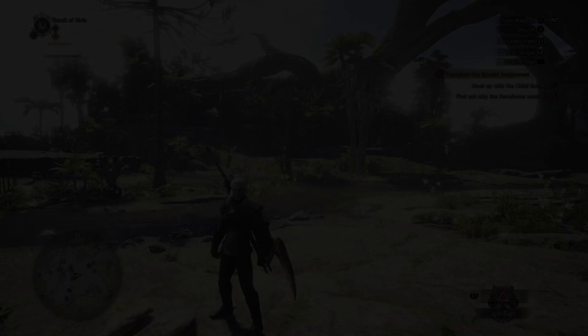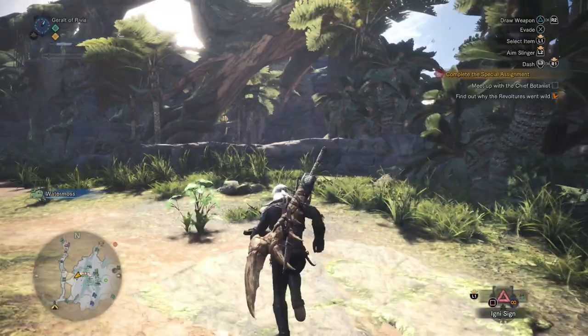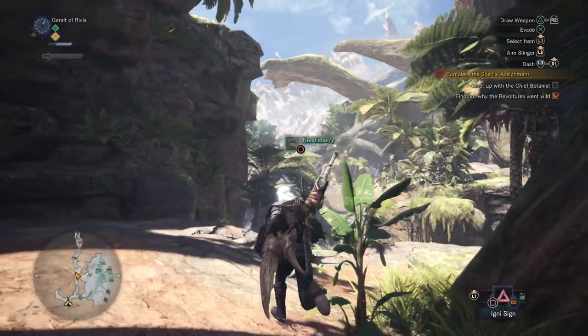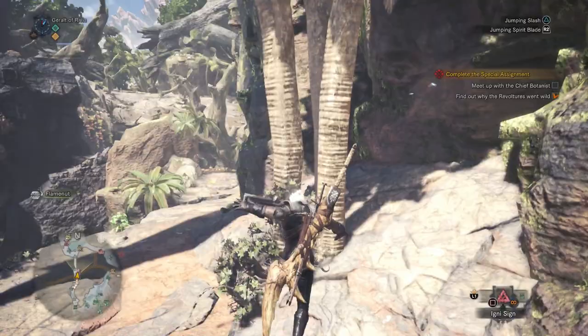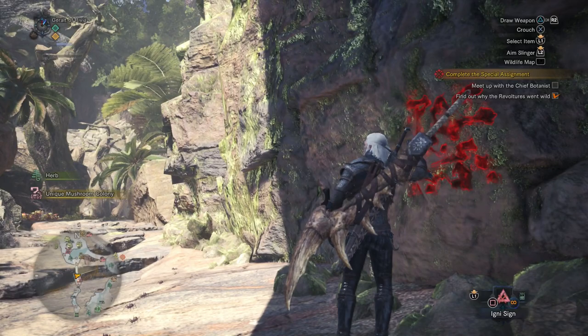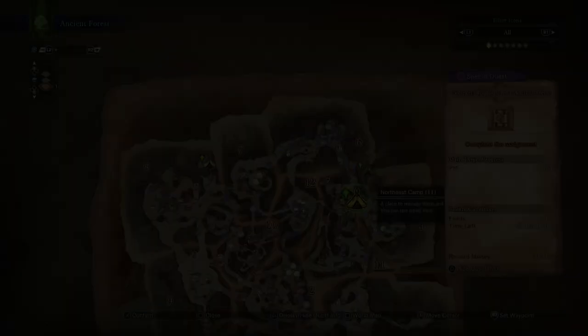Once that's done, head toward the south camp and keep going that way — you can find a marking on the wall. This is a side quest where you find markings for the tribal cats. Your companion will hum whenever he walks past one of these markings. Go ahead and check it out and it will put a marker on your map to go talk to one of the commission people, located at the northeast camp.